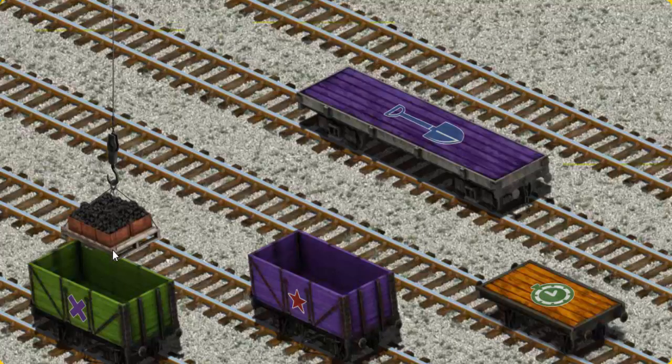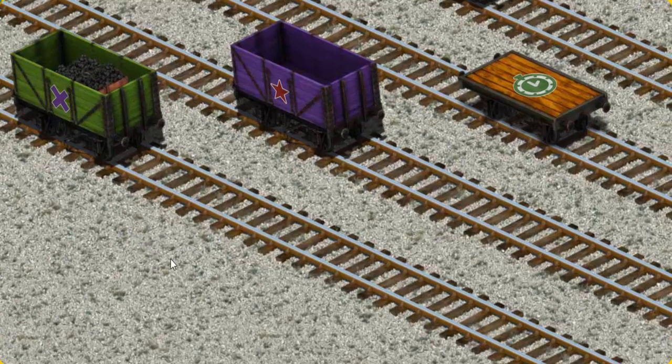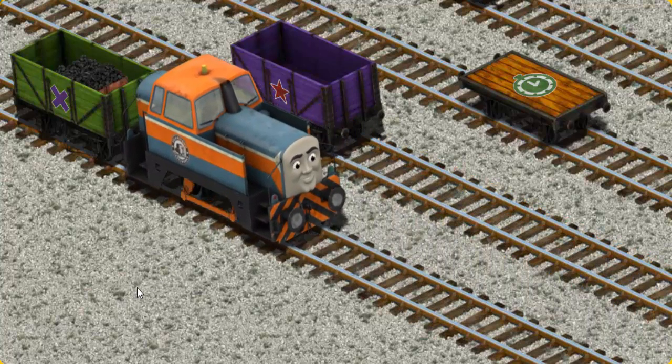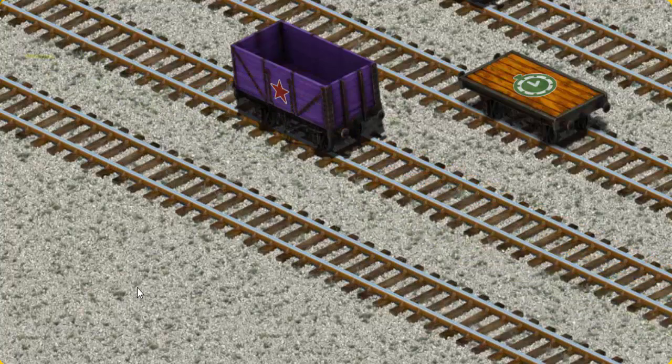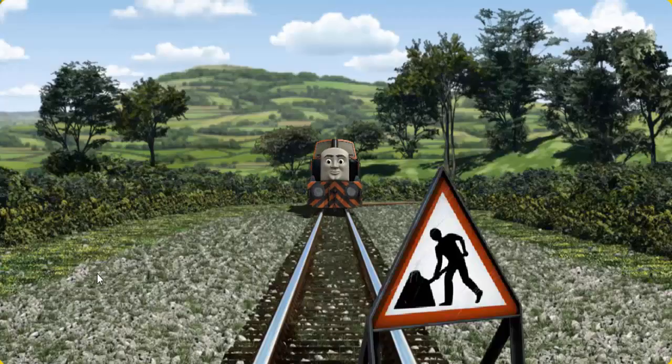Now the cargo must be loaded. Show Cranky where the green cargo car with a purple X is. There you go! Den set out for Tidmouth Sheds.